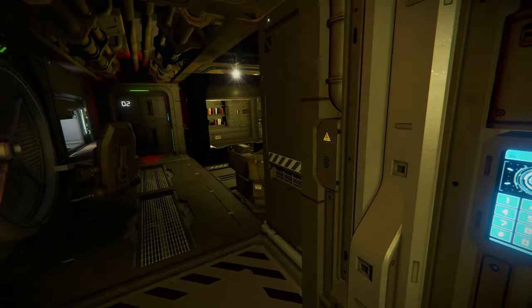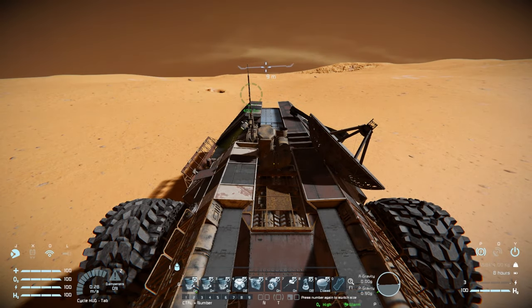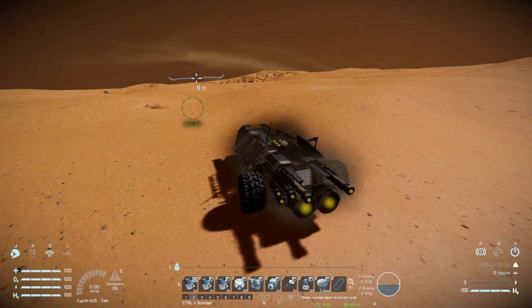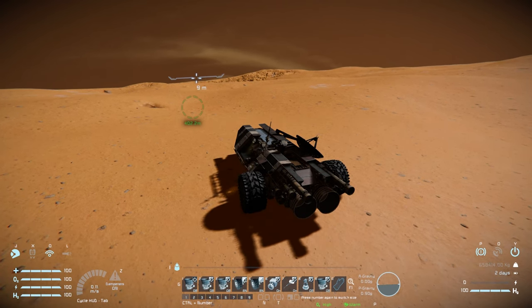In the cockpit, tab number one covers thrusters — turning them all off — along with wheels, antenna, ore detector, and interior turrets. Tab number two is our primary controller: activating thrusters all around the ship kicks up smoke and lets us lift off the ground to fly it around like a ship. Coming back to tab one and turning everything off brings us back onto the ground.